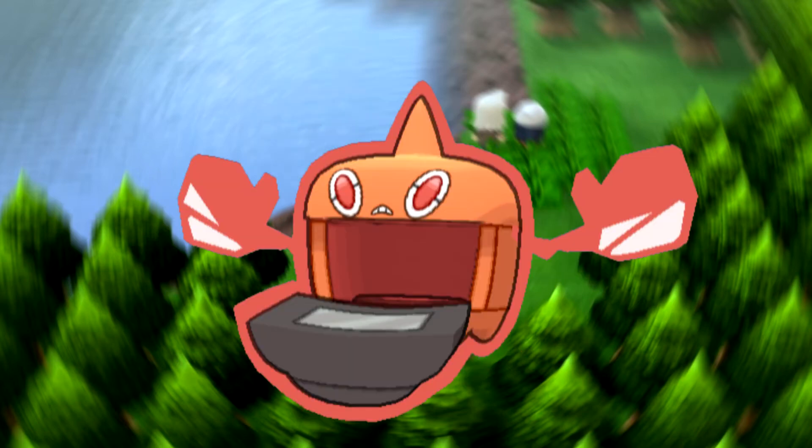Now we're going to talk about the fire types added in the Sinnoh dex. The first one being Rotom Heat. This thing has an amazing typing — Electric/Fire. That's a typing that should be represented more, but even with that Electric/Fire type you might think it's got a quad weakness to Ground. However, it has the Levitate ability, meaning Ground types won't touch it, so this thing has a really cool ability combined with its typing.